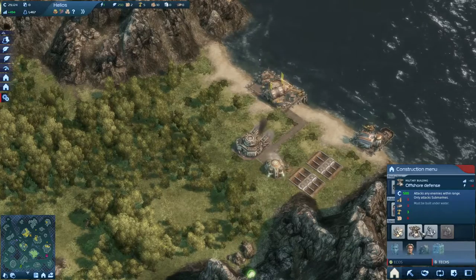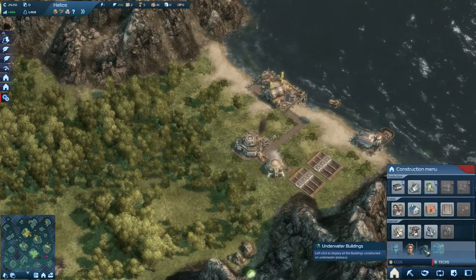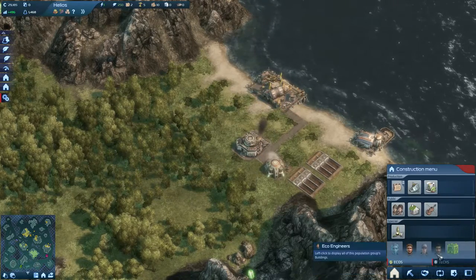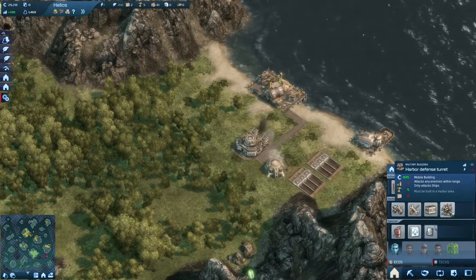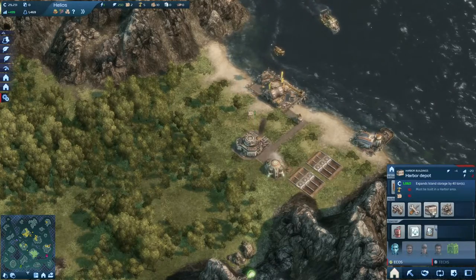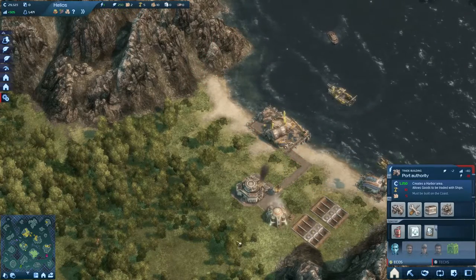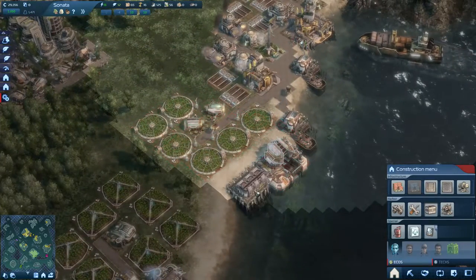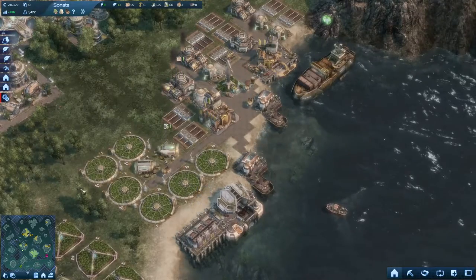We'll probably have to start building some defenses at some point. The tech defense is probably the best one. Offshore defense — nobody attacks submarines. That's not the one I meant. I read on the wiki somewhere that there's a special turret that's way better than the other ones. Harbor defense turret? Actually, harbor depot — that's the one I wanted. That's what I need on this island. Some more storage capacity.